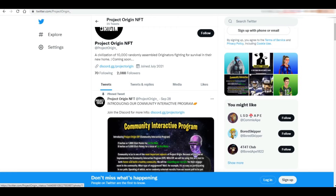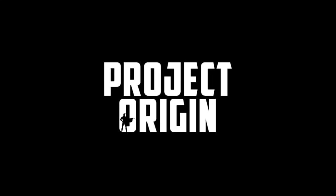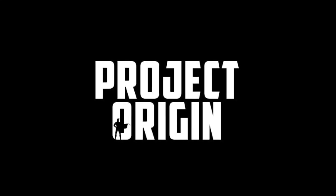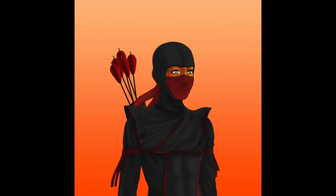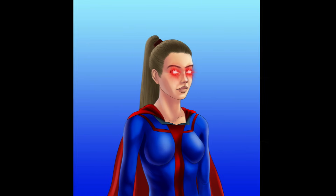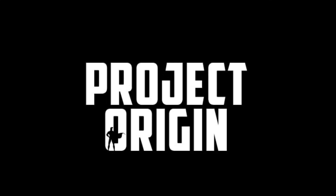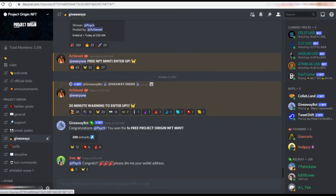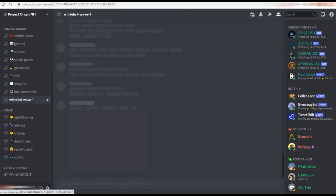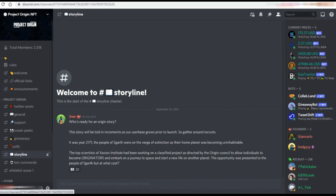Before we begin with our NFT games, here is an NFT project you must check out as well. Introducing Project Origin. Project Origin consists of 10,000 unique NFTs — the artwork speaks for itself — and they've amassed over 4,000 plus members in just 3 days. A community wallet and utility will be created to ensure the future ongoing development of the project. There will be a whitelist for you to purchase an NFT before the public drop, so join the Discord now. Their Discord and other socials are linked in the description below.